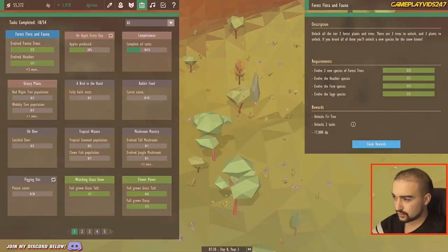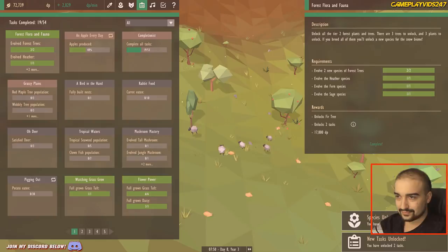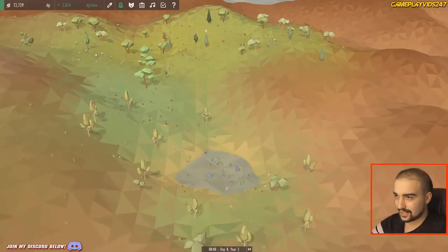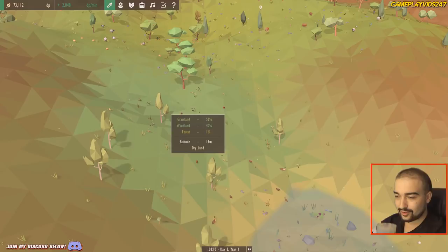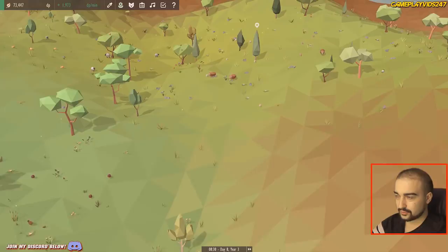Forest flora and fauna — completed, 17,000 DP. Unlock two tasks and unlock ferritory. What are the new tasks? Mountaineering and potato potato. Done, so we've got two new tasks now. Back to 72,000 DP. We have grassland, woodland, and forest here. We have a whole bunch of ducks, fish life down there in a little pond — pretty cool stuff.